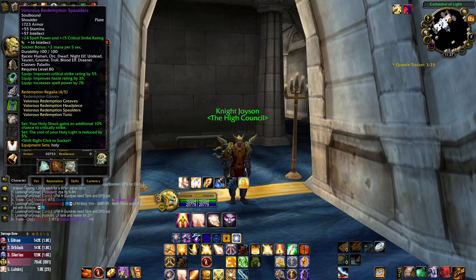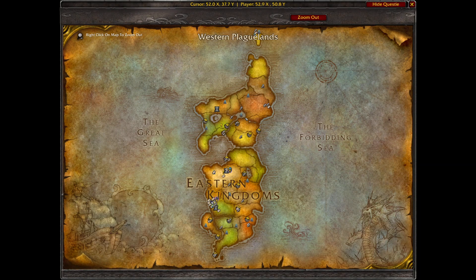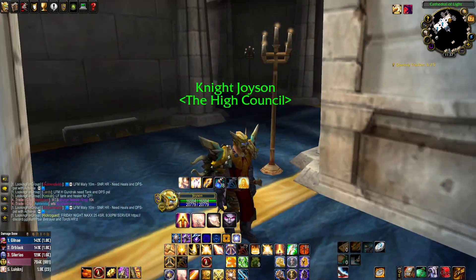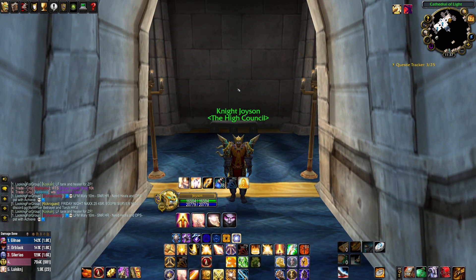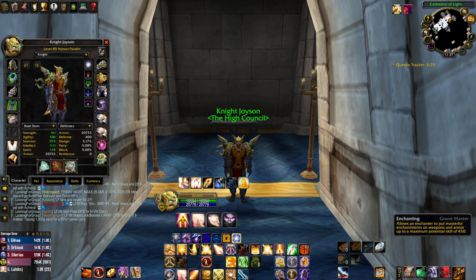We've got Valorous Redemption Spaulders, another crit and haste piece. For the enchant you go to Sons of Hodir, which is a questline in Northrend, Storm Peaks. You go to K3. The guide on Wowhead is really complex and wastes a lot of time. What I figured out is you just go to K3, do all the quests, this area gets unlocked, you do those quests, and you get the reputation to buy the shoulder enchant. That's literally all you gotta do.